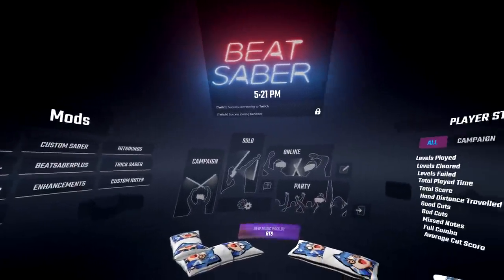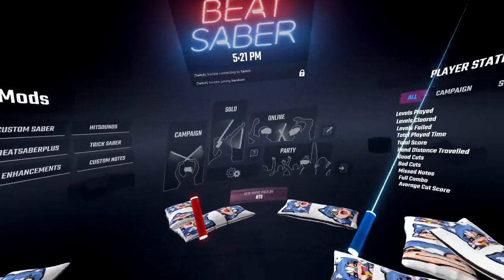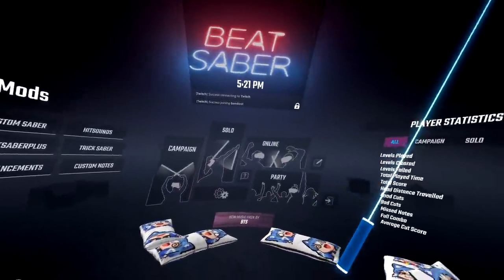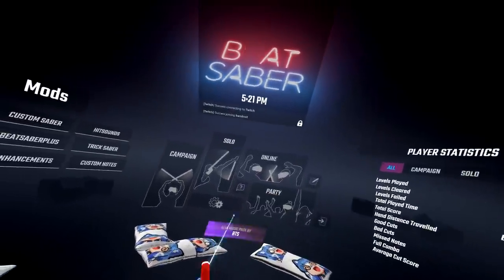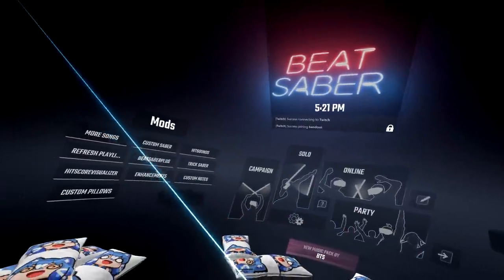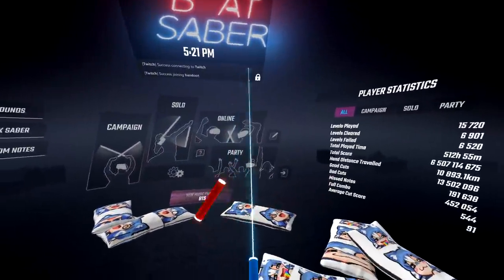Another great way of finding custom songs is by watching Twitch streamers — which, by the way, I happen to be one at twitch.tv/Bandu. Sometimes I have viewers write down the songs I'm playing so that when they hop on Beat Saber themselves, they can download that song and try it out.